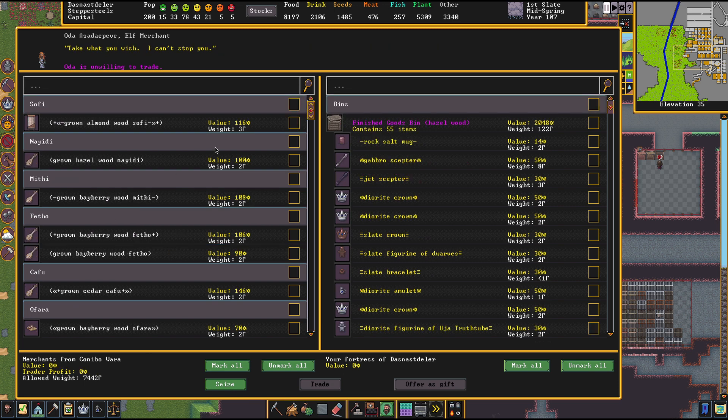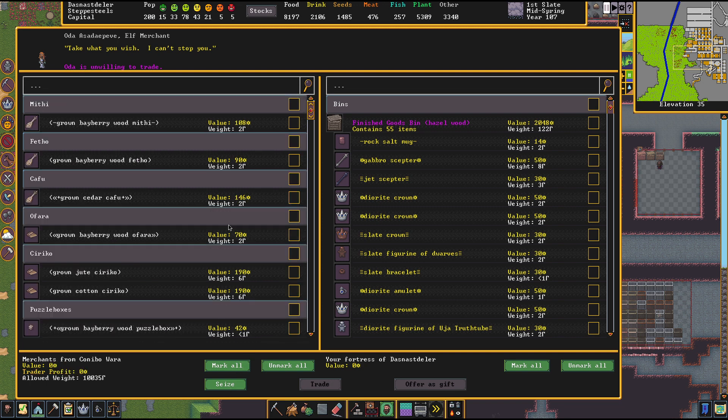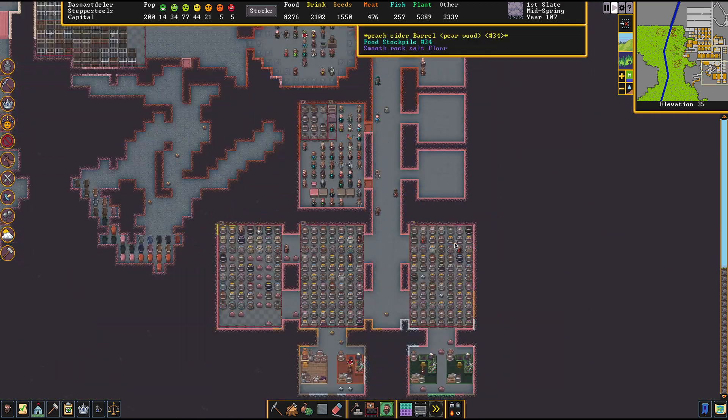Let's just seize these things then. I'll take this here — I was going to offer it as a gift, but I guess I'm not going to do that. Well, since I'm seizing things, let's take a couple of instruments, and sure, we'll seize all the animals. See if this will put us at war with them. I guess we don't need to be doing any more trading. There are no traders trading. Well, bring it on, stupid elves.